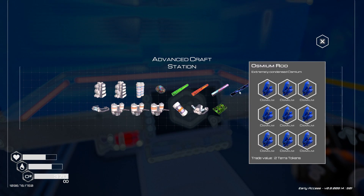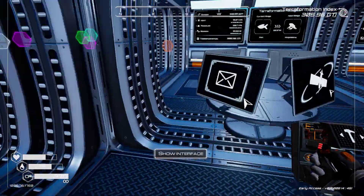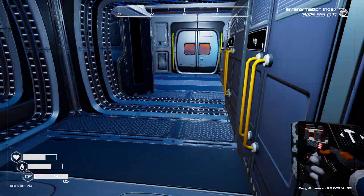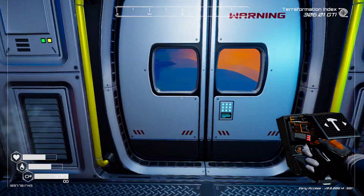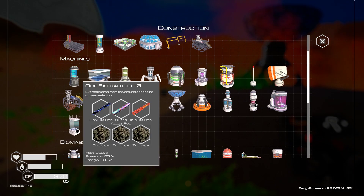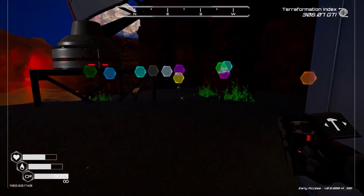We'll come up here and craft an osmium rod - there it is, and we got that going. I want to check on my drones to make sure they're operating the way they should be. Let's just make sure we got everything for the T3 - and we do! So this will be our first T3 ore extractor.